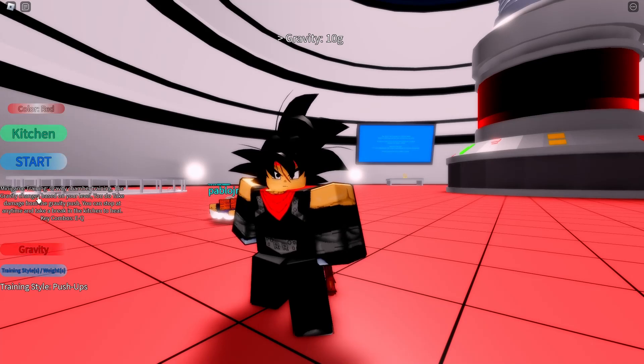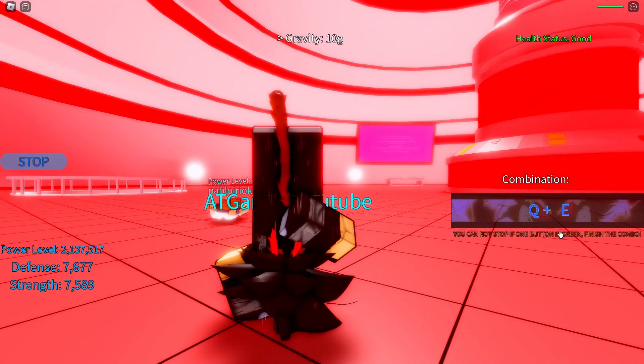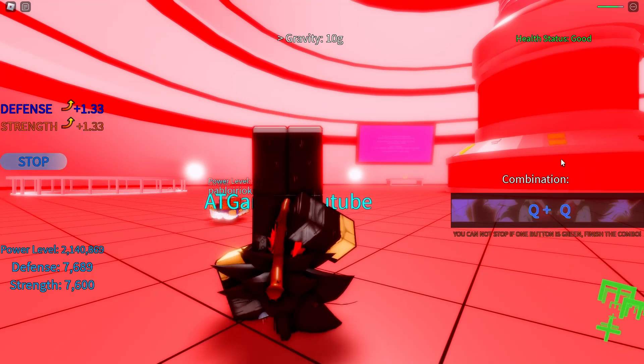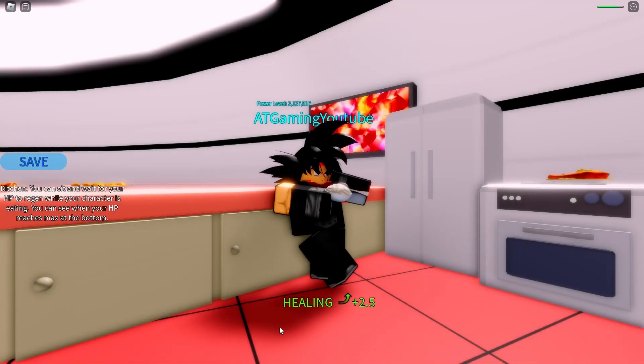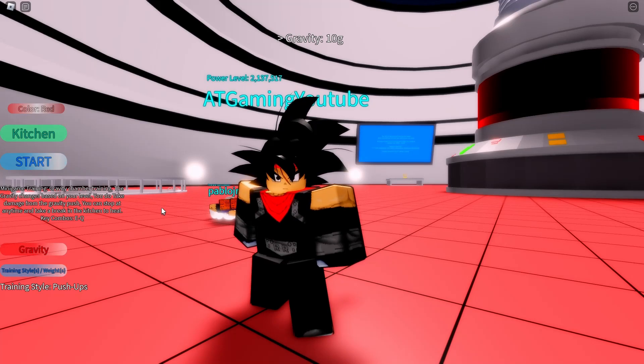What you want to do is start the mini game — the gravity chamber will be pushing you down and you've got to press Q, E, E, Q, Q, E, E, E, Q. It will be different for you each time. You can see my health draining a bit, so you don't want it to drain too much. Once you stop, go to the kitchen — it will heal you — then do it again about five to ten times and you'll get a decent amount of power level.